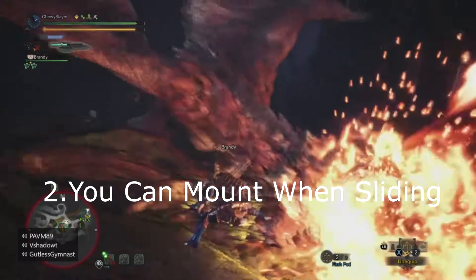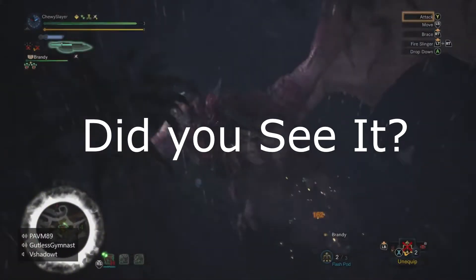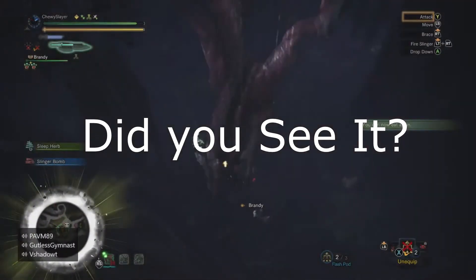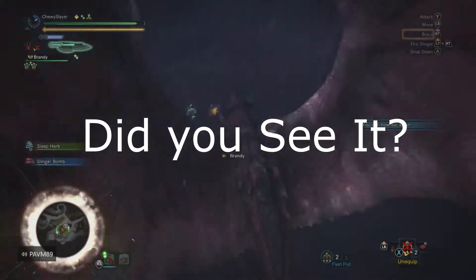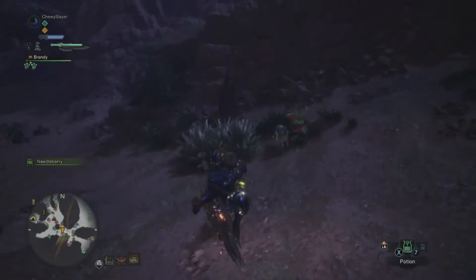Number two: when sliding down a slope, you can actually mount a monster. How you do this is when you are going down an incline of any kind, go ahead and press the sprint button. Once you see the slide animation begin, draw your weapon out and this will allow you to mount monsters.